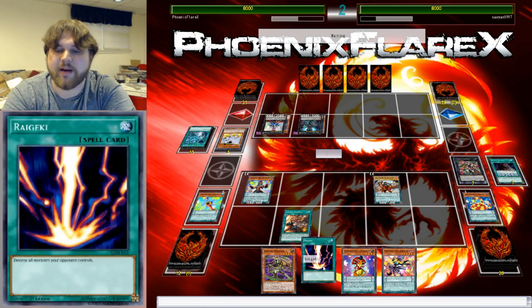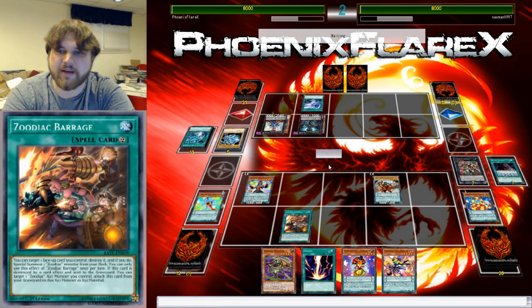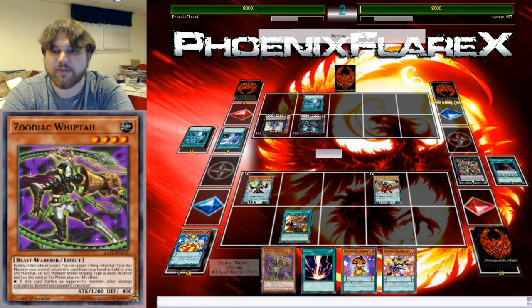This is the only card that can attack directly for the rest of the turn, so that's fine. He's going to take my Emeril, overlay on top of it into probably Full Armor Photon Dragon, and then pop one of my cards. This is all so fine to deal with — this is the least threatening thing, even without the Raigeki.